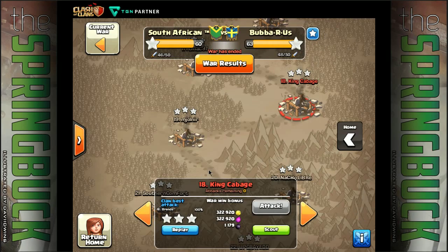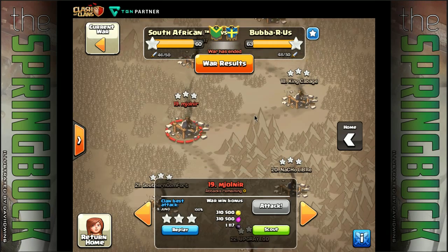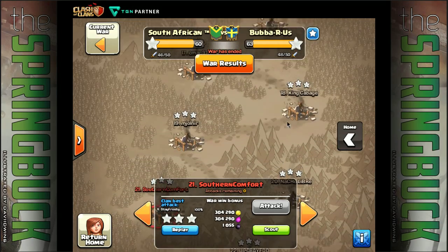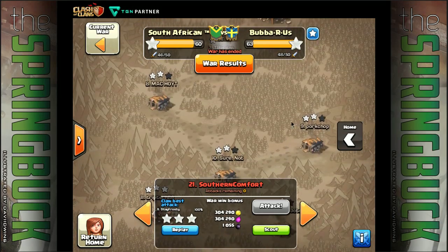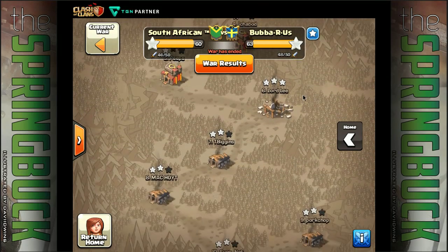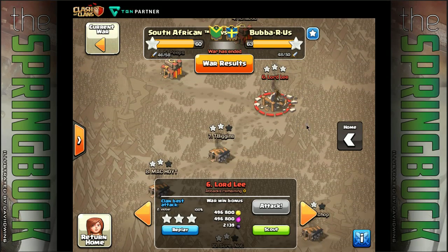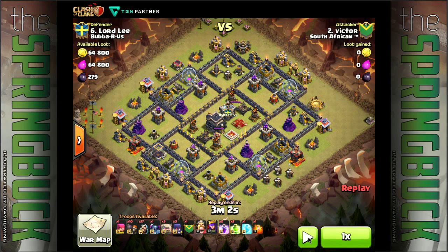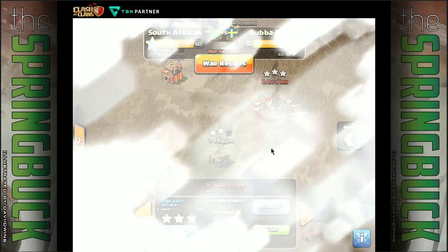Nice job done by Brains. Everyone from Juno and Nico got some of the town hall sevens down the bottom. Let's pop up and see Victor's attack - it was a GoWiPe with three, possibly four golems in there, and maybe another PEKKA. It was a good attack when he three-starred that.